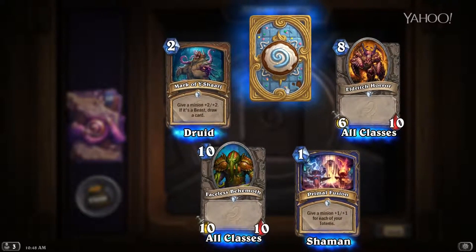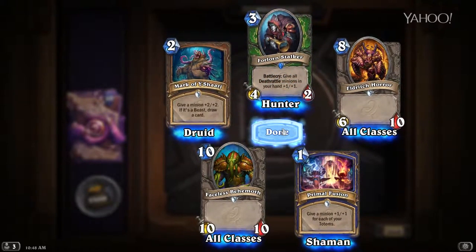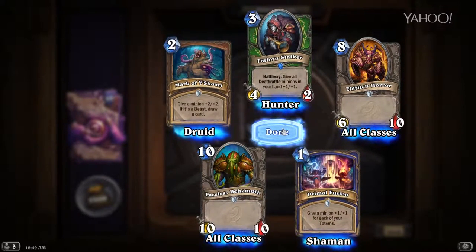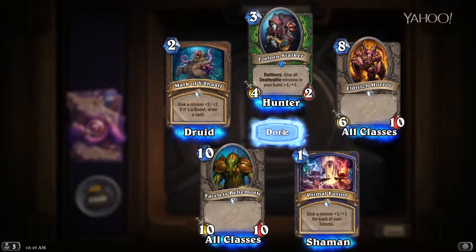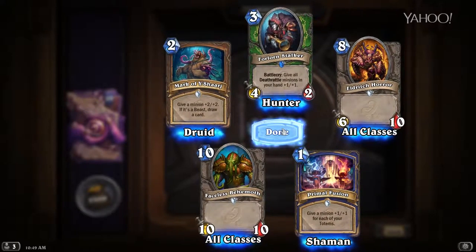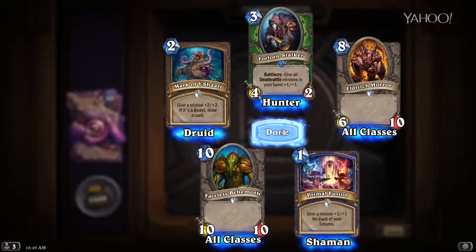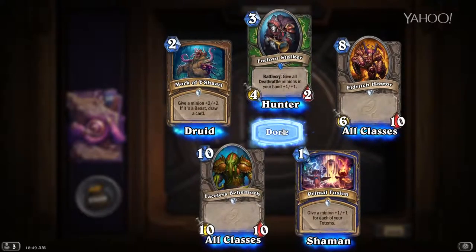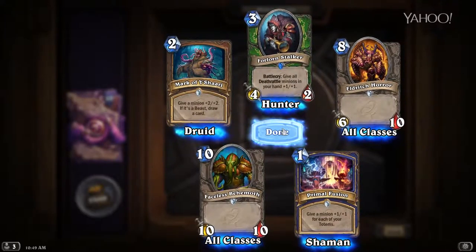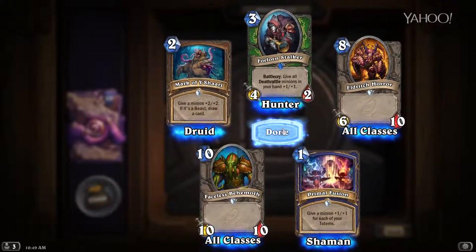Our rare for this pack is Forlorn Stalker — Battlecry: give all Deathrattle minions in your hand +1/+1. It's a Hunter card, which means you're gonna have tons of Deathrattle cards in your hand. It could be a game changer depending on how many cards you've drawn into your Hunter deck. This is definitely more of a mid-range Hunter card. Hunters like to play a lot of cards, so I'm not sure if you'll get enough value, but three mana 4/2 — not the worst. Maybe a one-of in your deck.